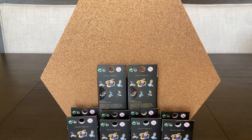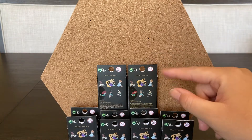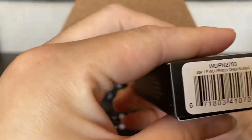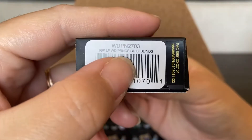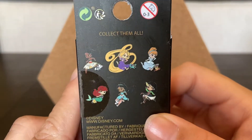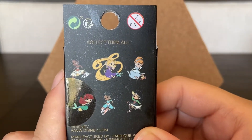Hi guys, welcome back! We're going to be doing another unboxing today. We are doing the new Loungefly pin release with Crack and Trade — I think it's exclusive to them. I just found out the names: they are the Princess Chibi blind boxes. Bianca and I are very excited about these, we've been waiting and I've been watching the pre-order for a while.